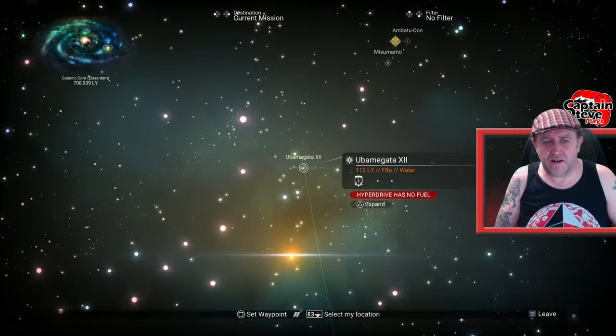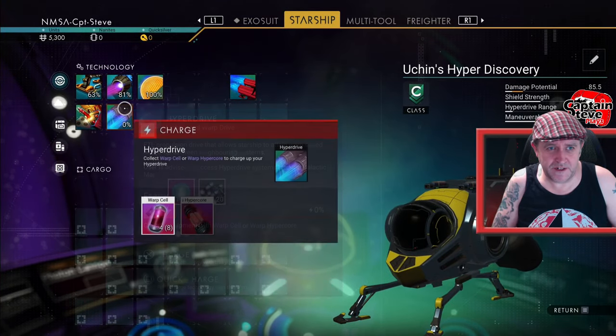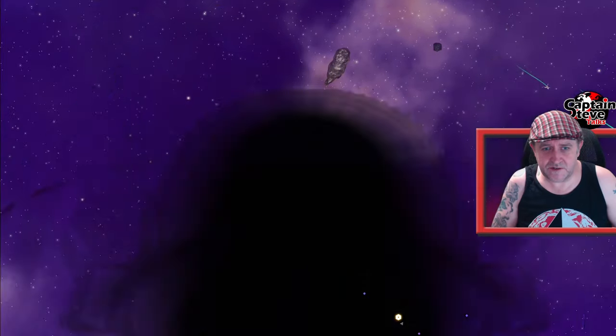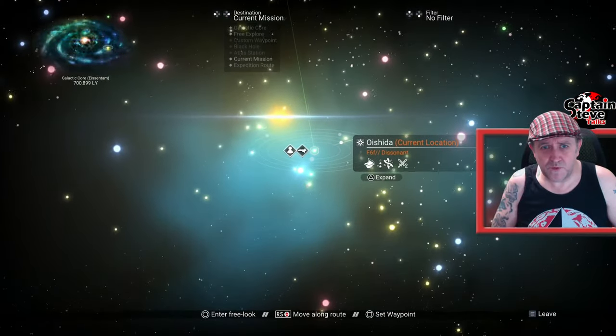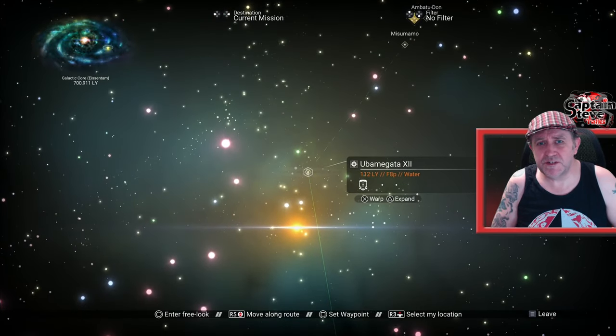Let's jump. I didn't fuel my freaking hyperdrive. I made the stuff but didn't fuel it. Put that in there. Now let's go into the galactic map and do that again. I'm probably going to use all four. It's going to take me a few jumps. Ron Ashley is going to take me two jumps — jump there, I'll see you in a minute.